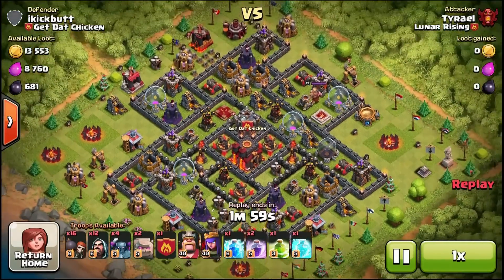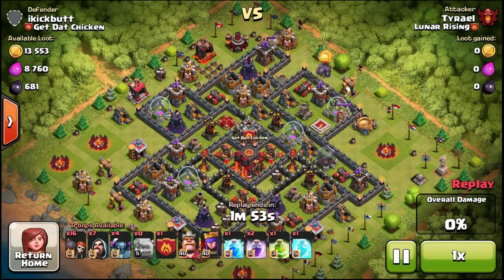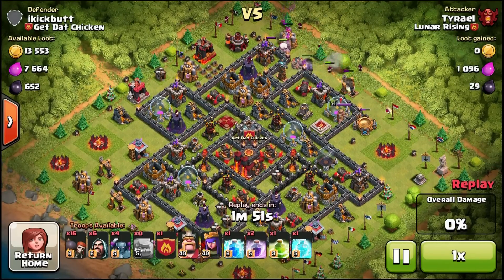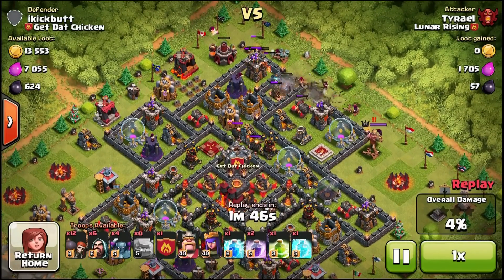I'm going to start first with my go-to army: the two golem, five Pekka, lightning spell, jumping GoWipe. That is what I use for the vast majority of my attacks when I use a GoWipe — basically what I use all the time. Only rarely do I use something else.